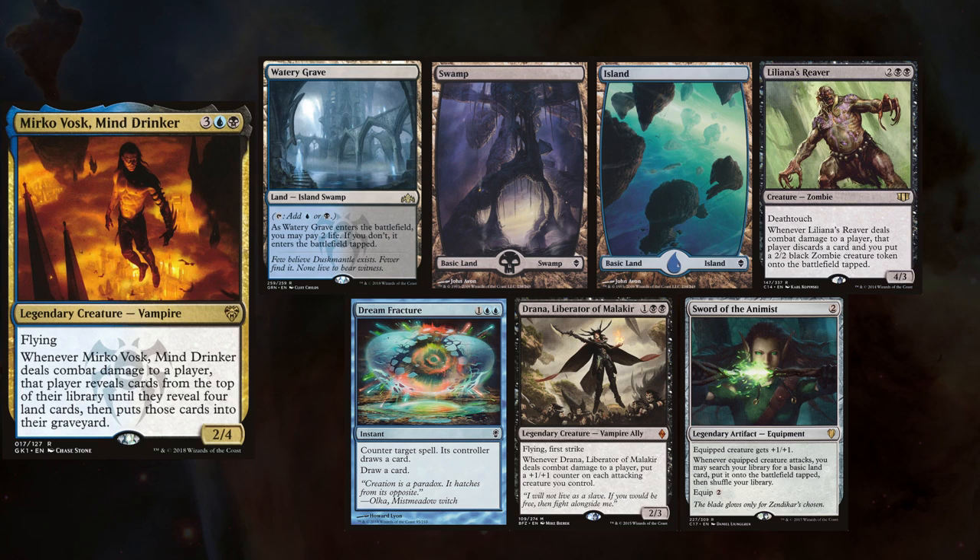Hey gang, and welcome back. We have another super game lined up just for your viewing pleasure. Mike is playing his Mirko Vos deck, keeping Watery Grave, Swamp, Island, Liliana's Reaver, Dream Fracture, Drana Liberator of Malakir, and Sword of the Animist.